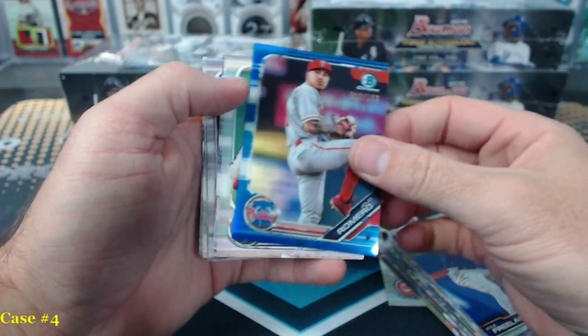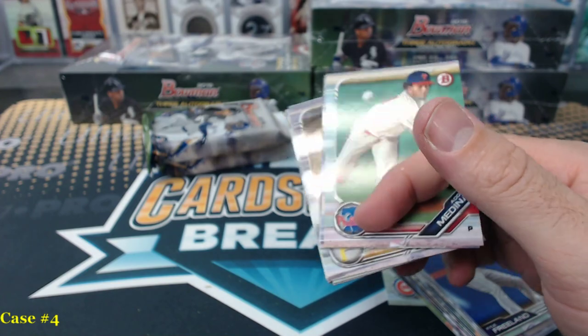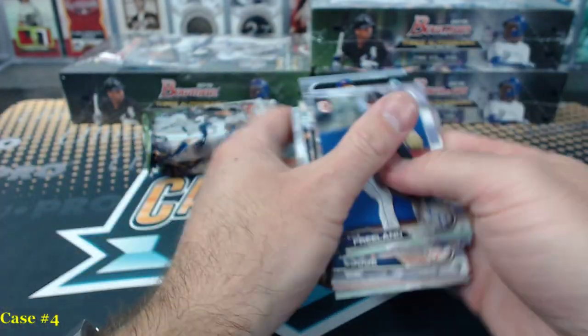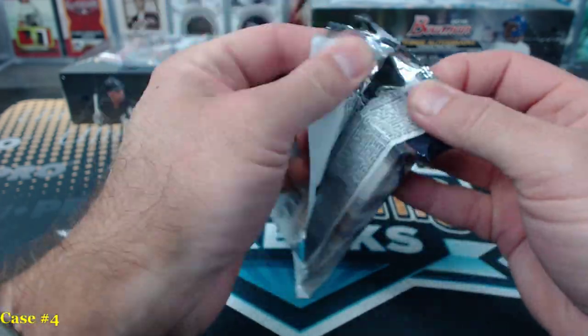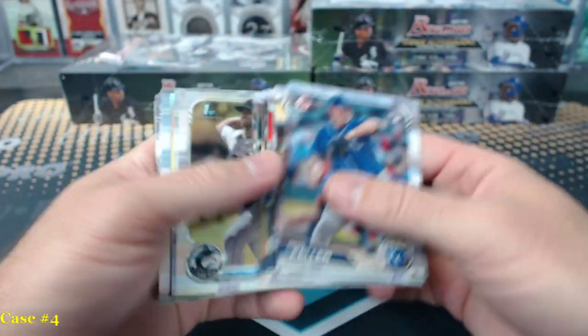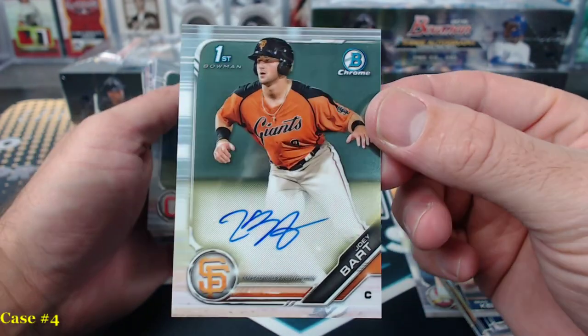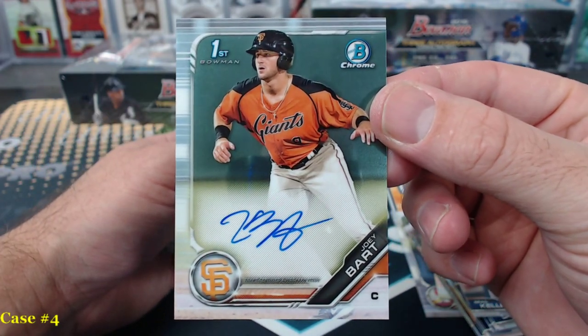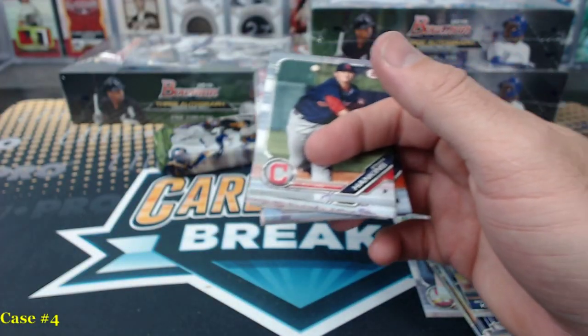Blue JoJo Romero. And Joey Bart — he's on the board. Joey Bart base auto. Never not buying Beau Burrows.